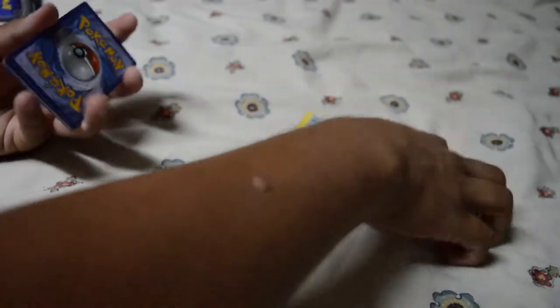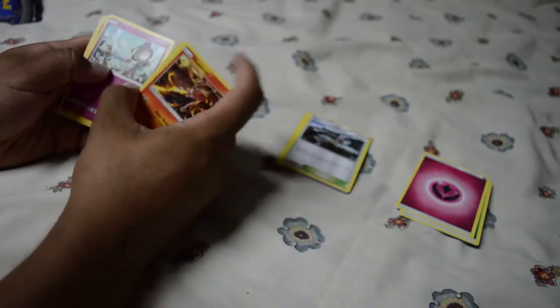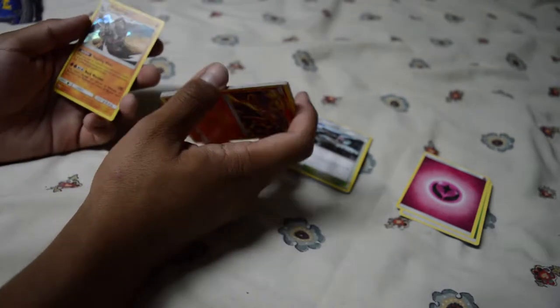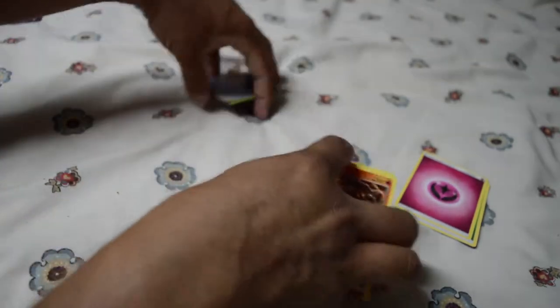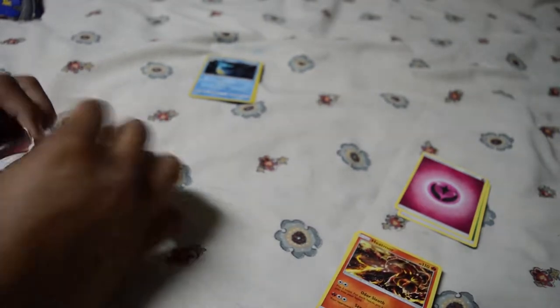One, two, three to the front, that goes to the side — fairy type. Amoonguss, Marill, Venipede, Sneasel, Crab Brawler, Ralts, and a hollow rare. I'm actually going to put the hollow rares over here to the side, so we can see all the good stuff that I'm getting.